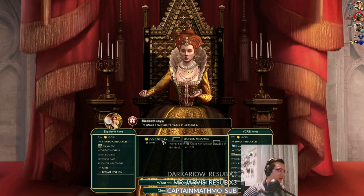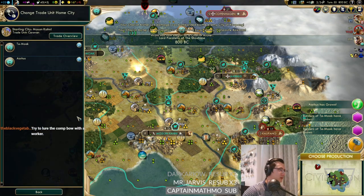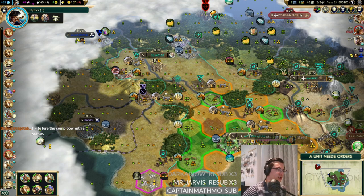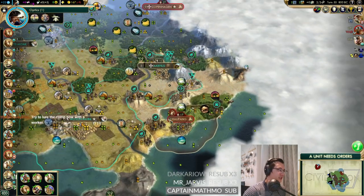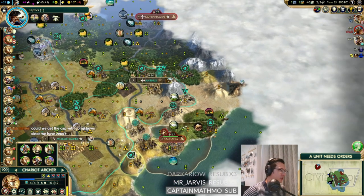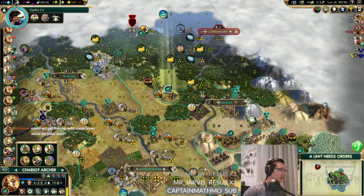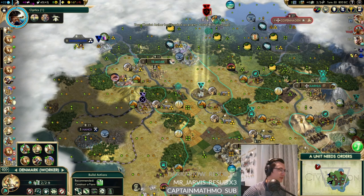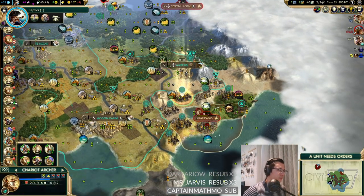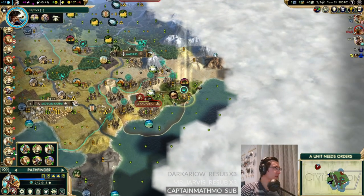There's a sheep - we didn't capture Petra or something, that would have been good. We've got a general too, which is perfect. We need to get a worker out to Aarhus. These caravans are done. Elizabeth's not really interested much with us right now. We can send caravans from Tomoac and Mosinkani to our capital. Let's send this one to Aarhus and Tomoac to Mosinkani. We can go for a library to get started on national college.